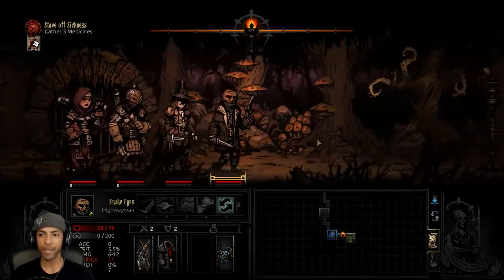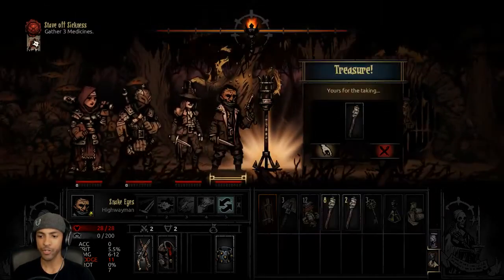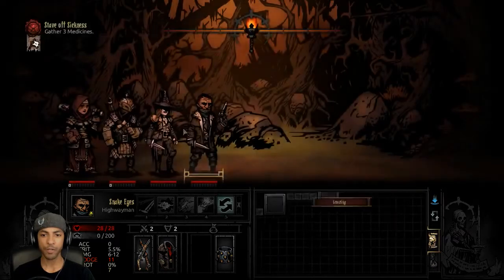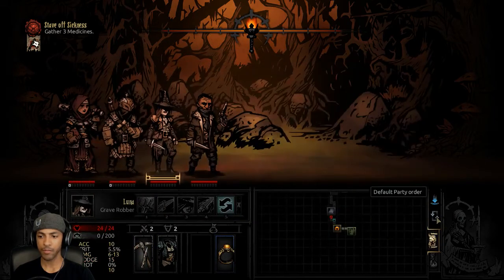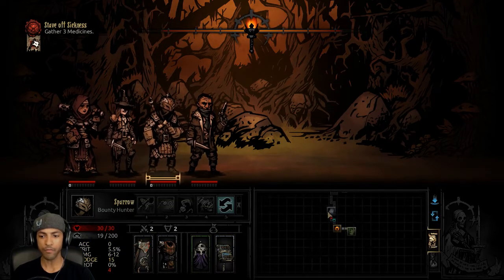Alright, so remember, we're here to find the medicines, so we need space in our inventory for them. Salvage a torch, which is always welcome. So remember, this party is built around Luna going first. That's going to be really annoying because I wanted her in the default party order slot — I simply forgot to set that.